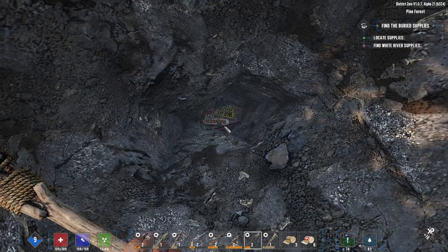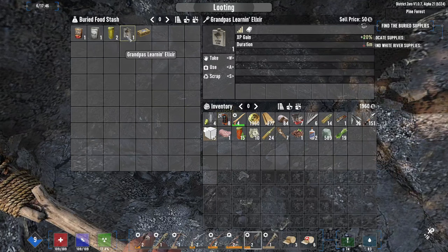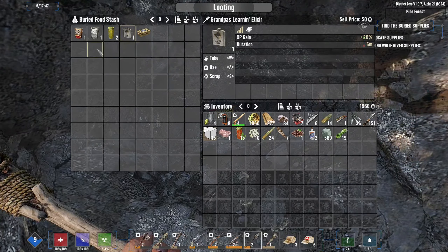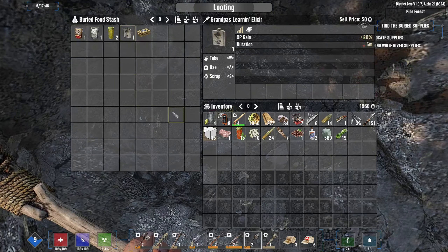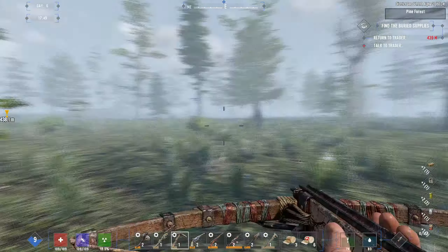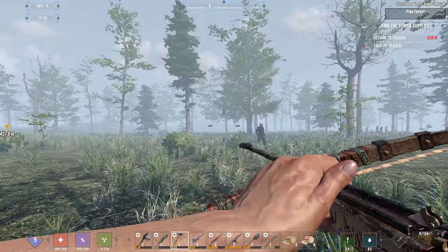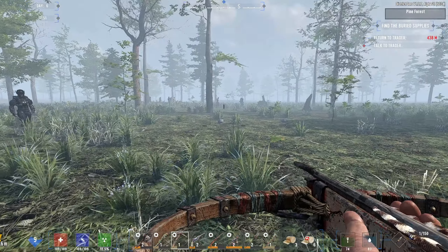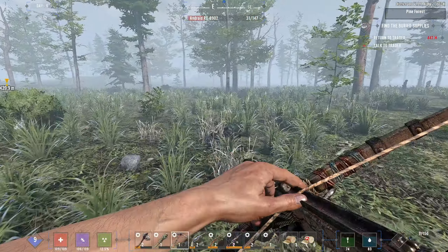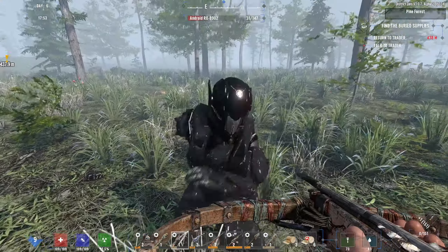Here it is — bird supplies. Woohoo! We got a Grandpa's Learning Elixir. I guess we could use that on Horde Night to level a little bit quicker. Some food, the usual murky water and supplies. Get some levels.